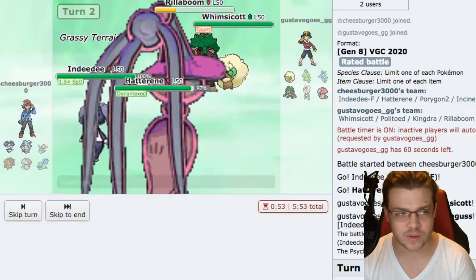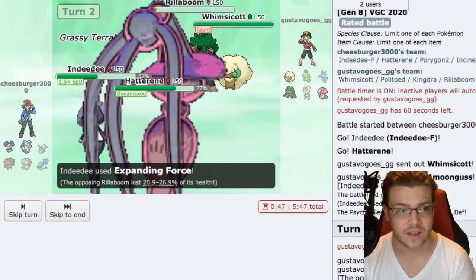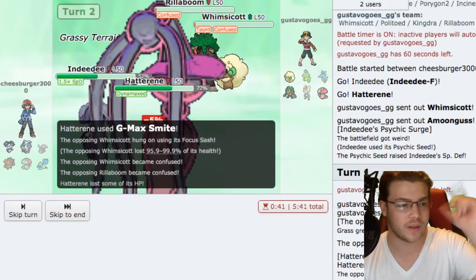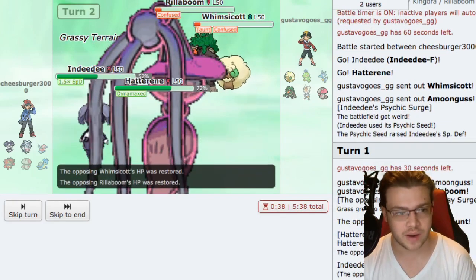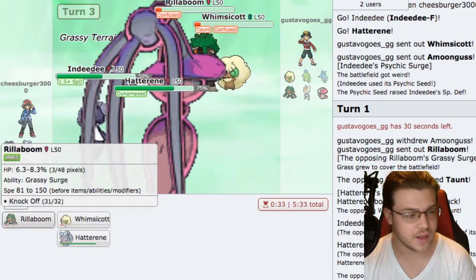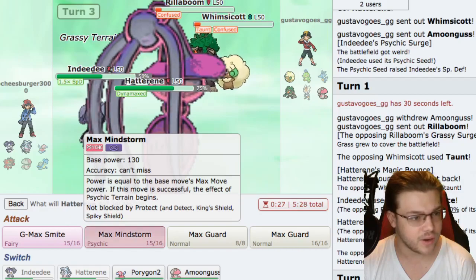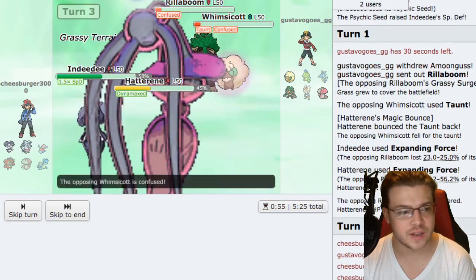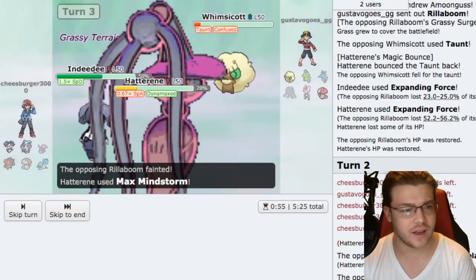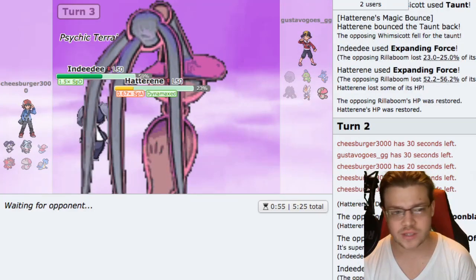We're going to G-Max Smite the Whimsicott. Moonblast does no damage but Knock Off is really good here. I thought Rillaboom was going to die to that - my bad, I probably should have done it the other way. Rillaboom is taunted so we're going to hit - I guess Mindstorm - and reset Psychic Terrain into Whimsicott. Grassy Glide actually hits, which is annoying, but we targeted the Rillaboom so we take out both Pokemon and get our terrain back up.